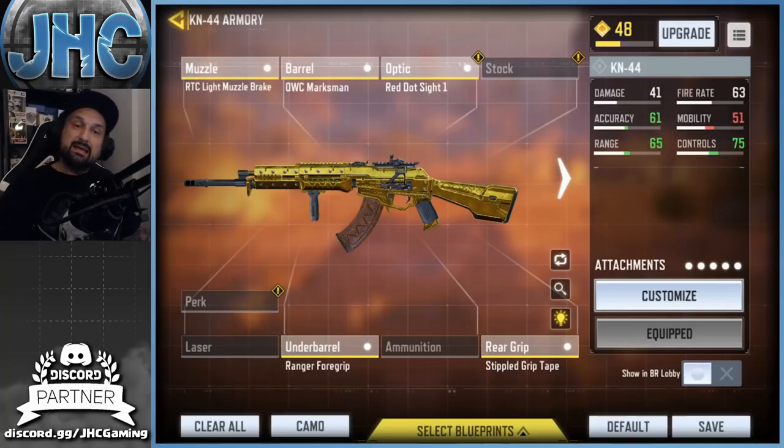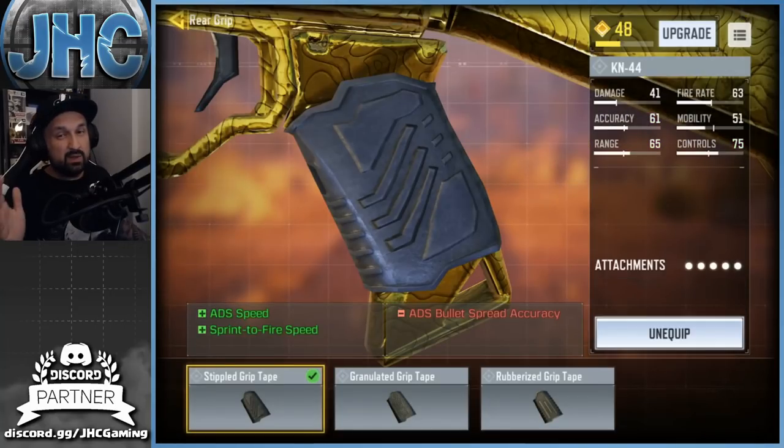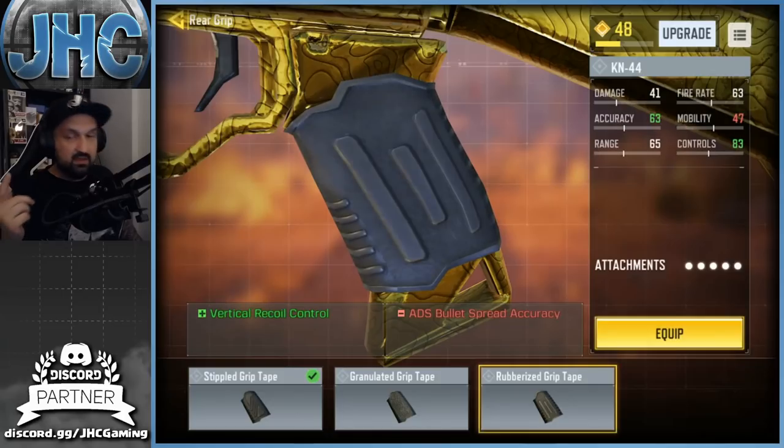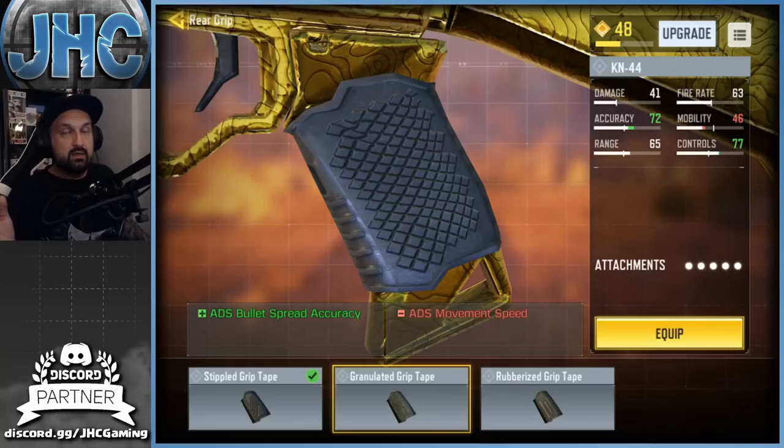OWC Marksman barrel, red dot sight — I know the KN-44 is great without a red dot but in BR I just prefer it, personal choice. Ranger Foregrip once again, and the Rare Grip for triple grip. You can choose other grips — you'll lose some ADS speed for better control and accuracy, which is actually a good option for BR. In BR you don't have to ADS super fast since you can pick your fights.